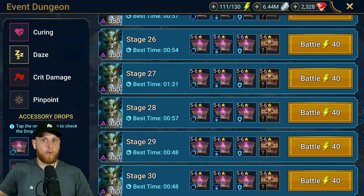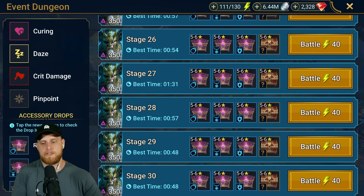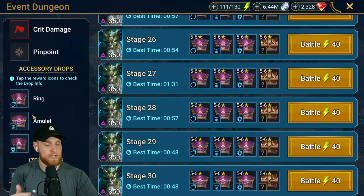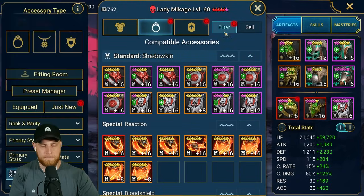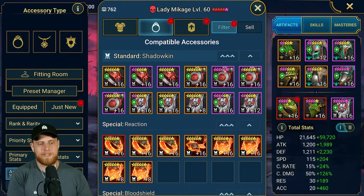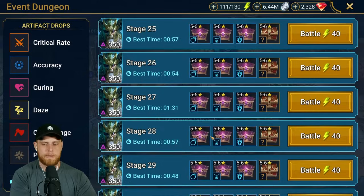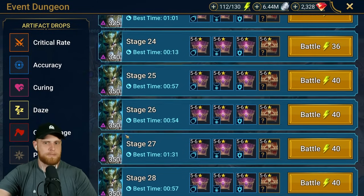With the drop rates being 60-40, or possibly a 50-50 split on stage 30 if it's accurate, this makes more than enough sense for me to do this - specifically because of the high chance of getting accessories, which I believe are just the most valuable part. Accessories are difficult to get. Protection accessories are difficult to get, and getting the nine-piece set bonuses on the accessories - like supersonic, merciless, stone skin, and protection - are all difficult to specifically get the accessories for.